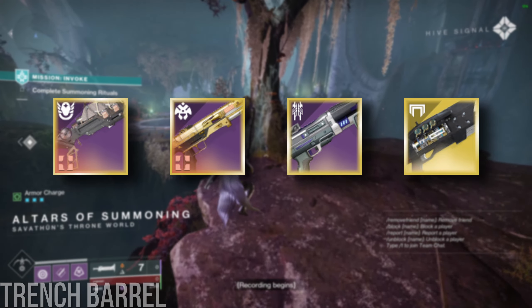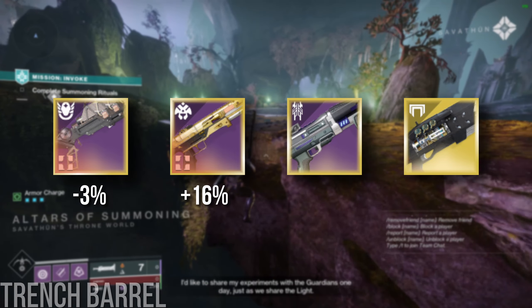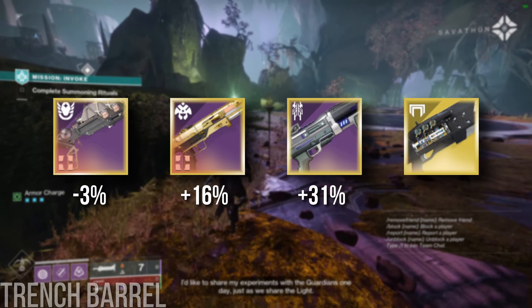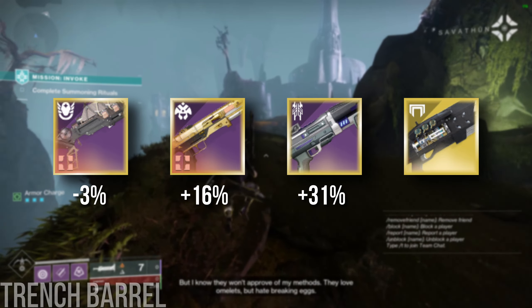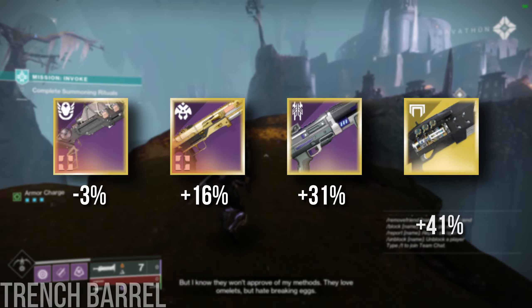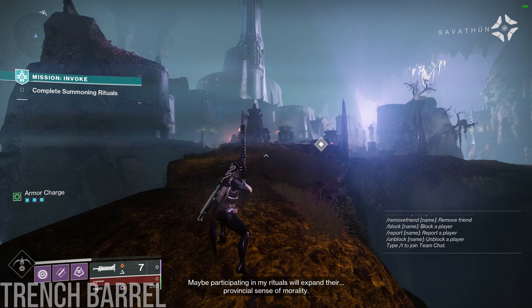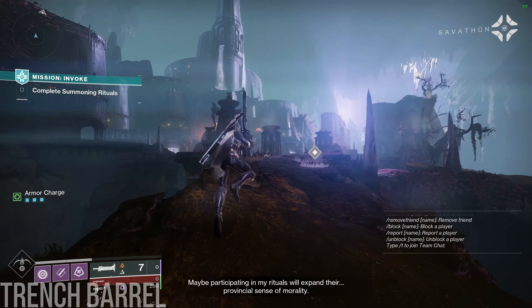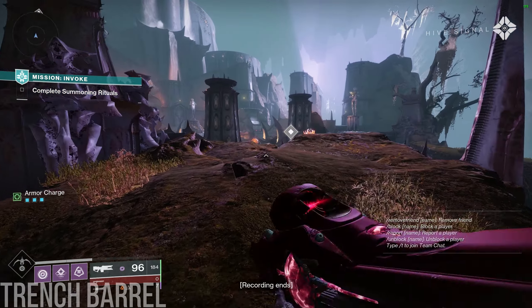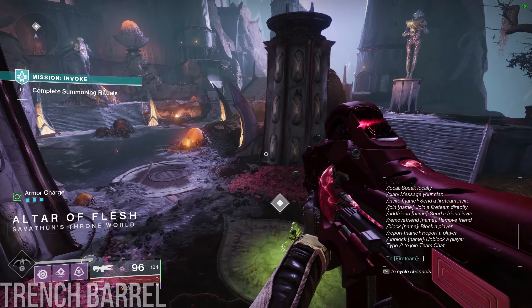For Rapid Fires, Trench decreased DPS by around 3%. For Lightweights, a 16% increase. For Aggressives, a 31% increase. And finally, for Acrius — the slowest firing shotgun in the game — meleeing was almost no damage loss, with Trench providing nearly a 41% DPS increase with reload cancelling. In summary, the Acrius catalyst is good, but Trench isn't really worth using on DPS-relevant archetypes. Shotguns are best used when swapping between two of them, and obviously Trench isn't really compatible with that strategy.